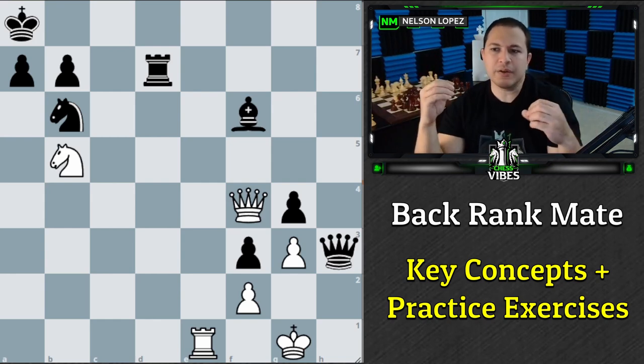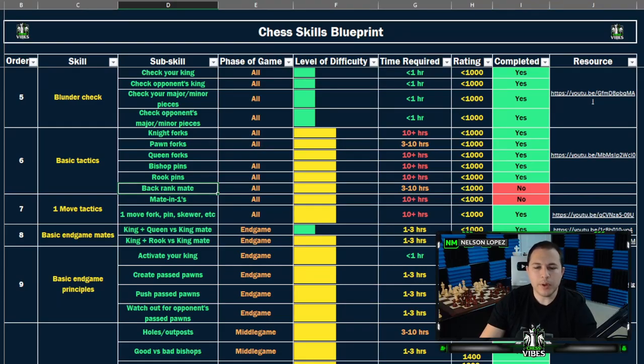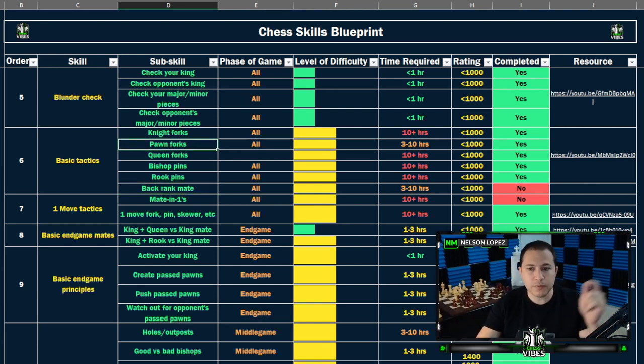Going back to the Chess Skills Blueprint spreadsheet — when you see these skills listed, I don't want you to just think 'back rank mate, I know what that is, I'm done, moving on.' You need to understand that this is one piece of the puzzle. When I'm playing a chess game, I have to learn how to combine all of these together: a back rank mate with a smothered mate, a pawn fork, a bishop pin, a rook pin. You need to learn how to combine all of those together — that's really the next level beyond understanding each individual skill.